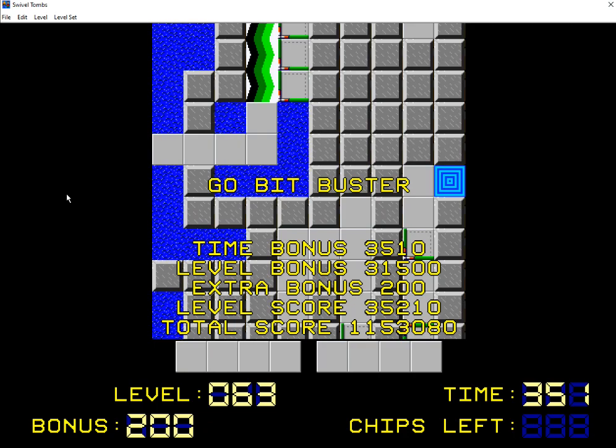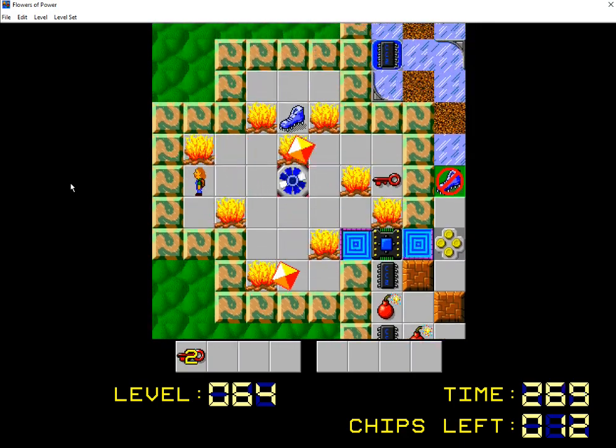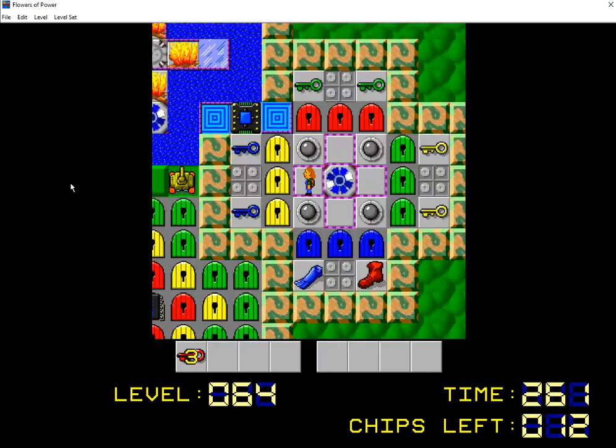So the next level I know I got wrong, because I put Prism Prison in it. So this is probably going to be Flowers of Power, right? This one's a JB level, so let's see which one it is. Yeah! Flowers of Power, alright. So this is one of the ports that I made from Walls of CCLP1, and I gotta say, I prefer this version over the original, and I'm glad it made it in. This is a really cool concept, I think.